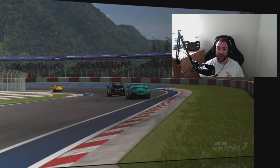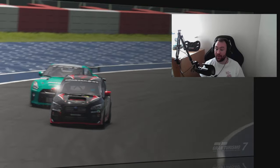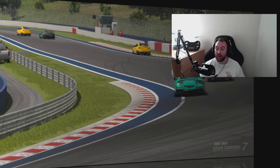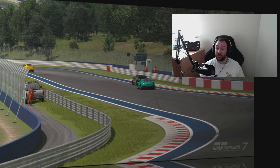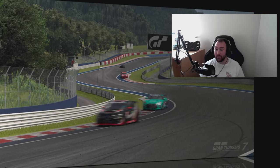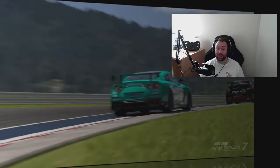Hello and thanks for joining us for this week's track guide for Daily Race B in association with Kirith Esports. I'm JB Racing and I'm going to take you around this guide for Kyoto Driving Park — the Yamagiwa Forward Layout, which is probably my favourite layout of all the Kyoto Driving Park tracks. They have fixed the kerb glitch so there's no more kerb riding and ridiculous launches.